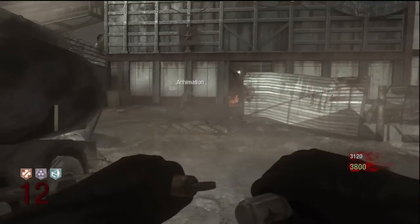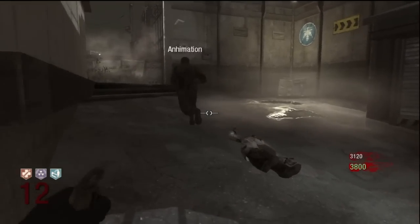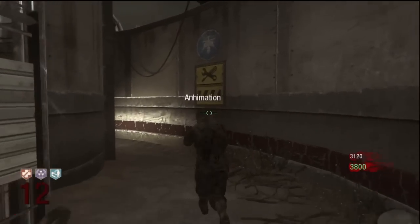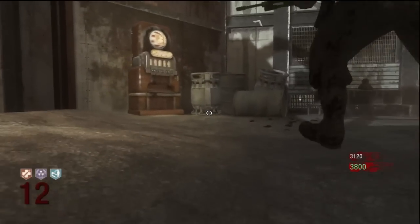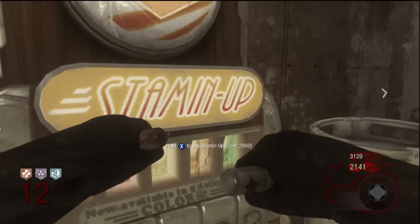So if you come over here after coming down those stairs, this way is the main room. If you continue this way you will get to Stamina Up. Stamina Up makes you run faster, and that's pretty much all it does.